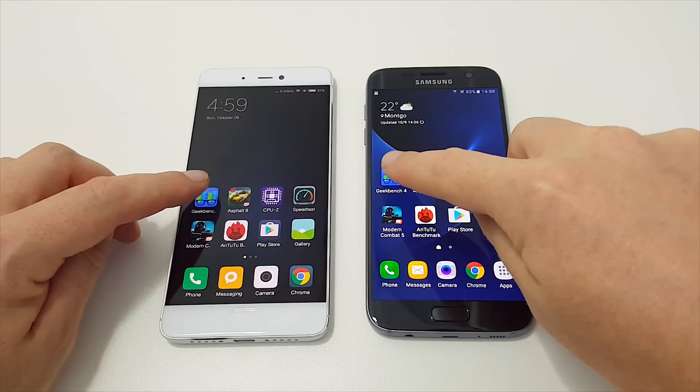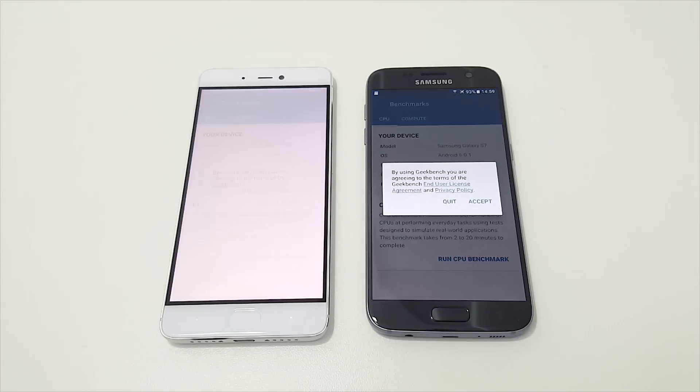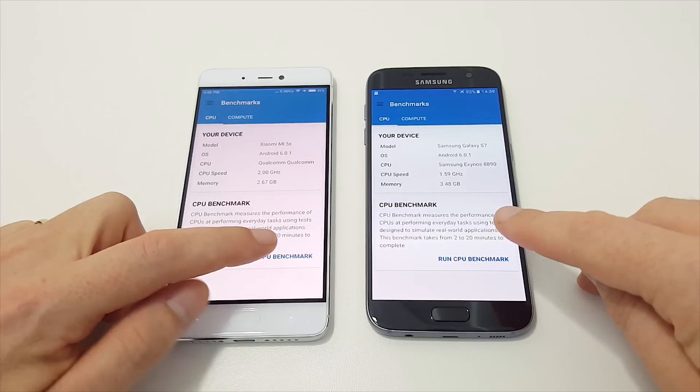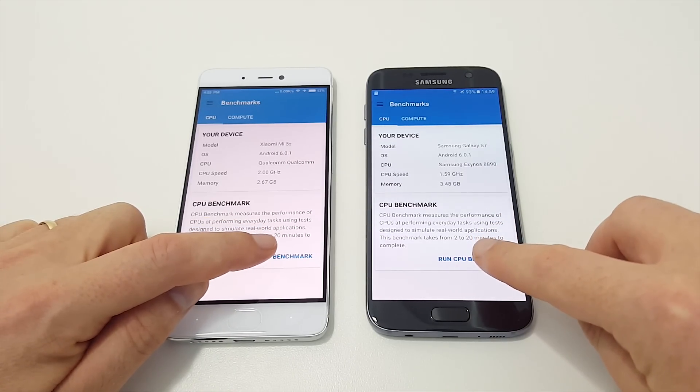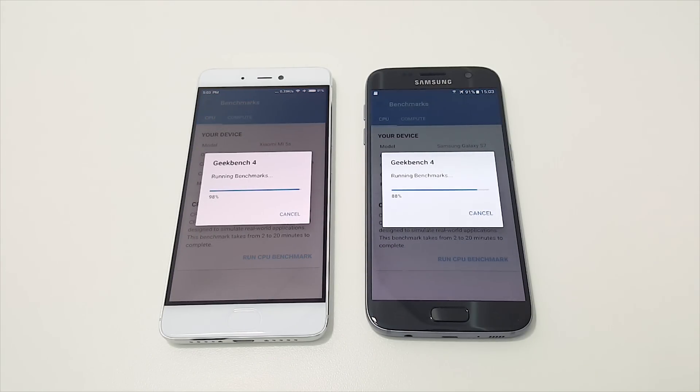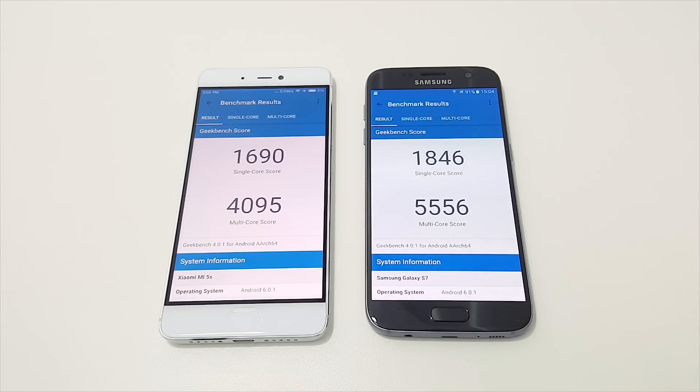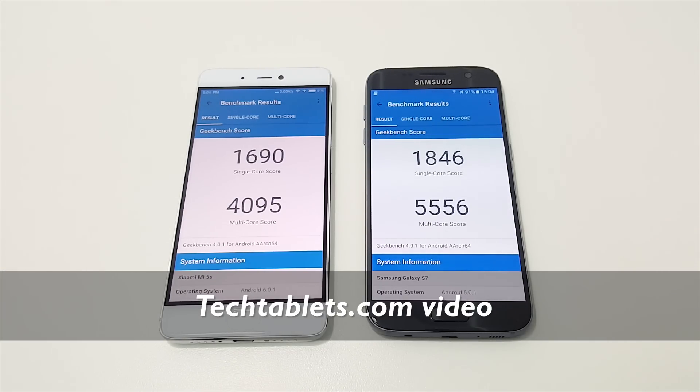First up, I'm going to go into Geekbench 4. That pretty much loaded up at the same time. Running the benchmark now — the Mi 5s is about to finish, and you can see it gets a much higher score while the Galaxy S7 still needs a little more time.